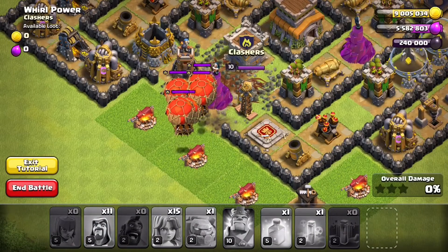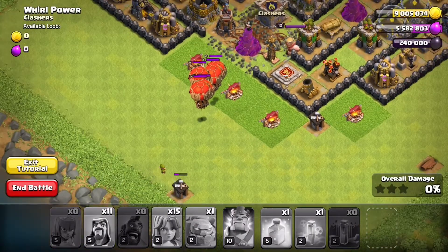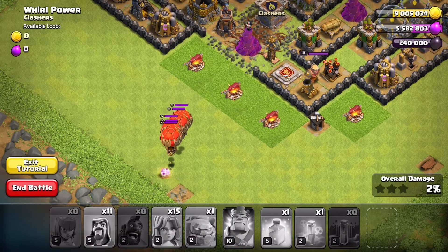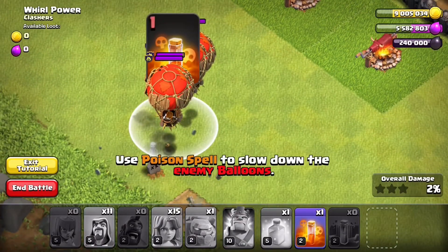The important thing about this is it's the same exact thing with the heal spell. You actually want to deploy a spell where troops are going to be - whether that's enemy Clan Castle troops coming into the poison spell, or your troops going into a heal spell. Here they've got it where the troops are standing still.